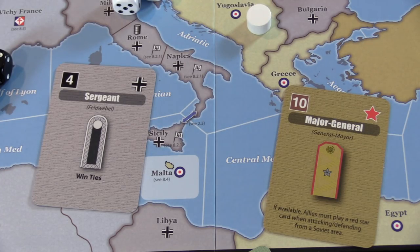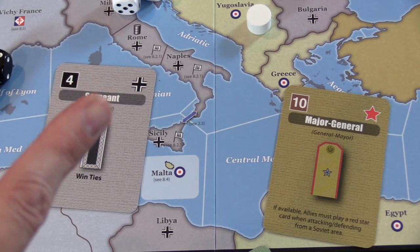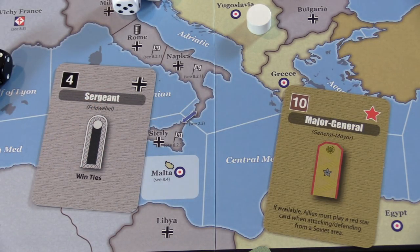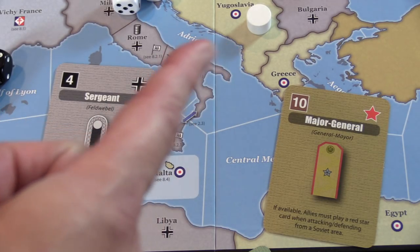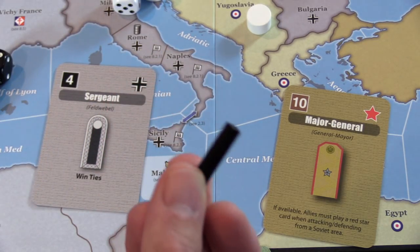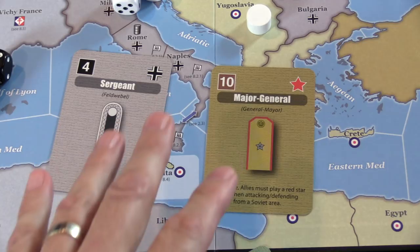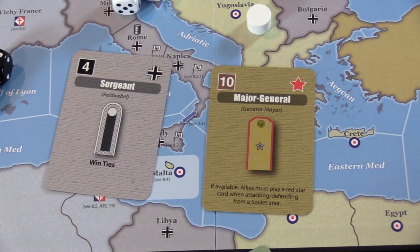If you don't like your hand, you can do a reorganize once per year — discard cards you don't want and do a refresh action. You can fortify different spaces on the board, or reinforce by placing fleet markers — rectangular wooden pieces — in ocean spots. During a reinforce you can also get a big push action, which lets you conduct multiple actions in one turn: two event actions or two attack actions.